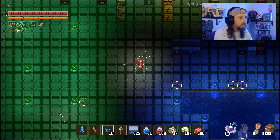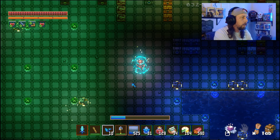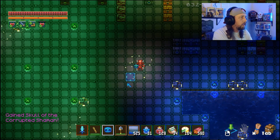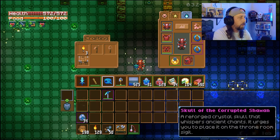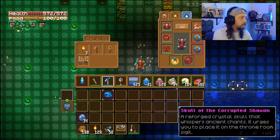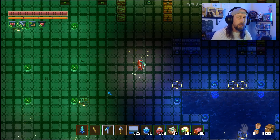We're going to go ahead and put these on our hotbar. You see the icon down here just like with the Rune Song. We're going to right-click, do some magic here, and then we're going to get our Crystal Skull — the Skull of the Corrupted Shaman. That is our item we're going to use to summon Malagaz the Corrupted. It's a Reforged Crystal Skull that whispers ancient chants and urges you to place it on the Throne Room Sigil. Now we're going to jump down there to the Throne Room.